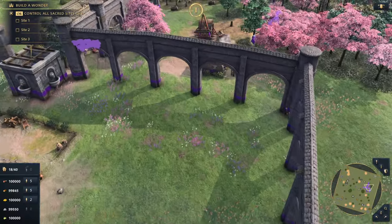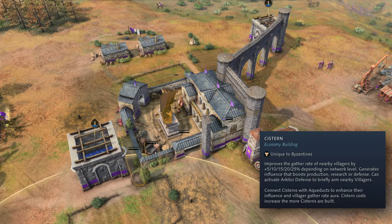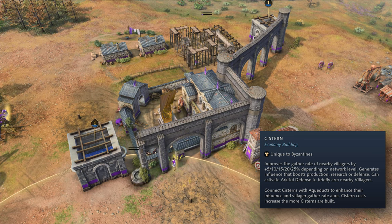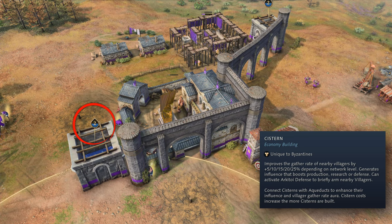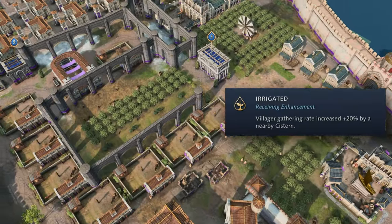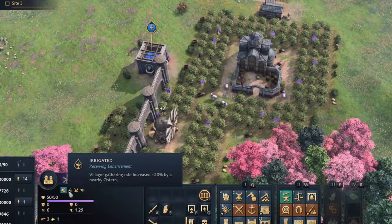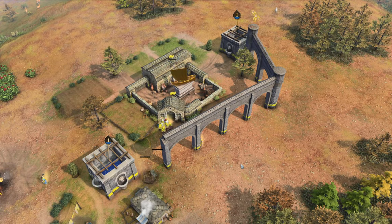Cisterns and aqueducts can also be built in the game starting from the Dark Age. Costing initially 50 stone, the cost increases by an additional 50 stone up to 300 stone. Cisterns start at water level 1 and each additional connected cistern increases the water level by 1, with 5 being the maximum level — though you can build an unlimited number of non-overlapping cisterns. Cisterns increase the gather rate of nearby villagers depending on the water level, starting at 5%, with each additional level adding another 5%. Cisterns also generate an influence bonus area, and buildings within that area can receive different bonuses switchable by the player.